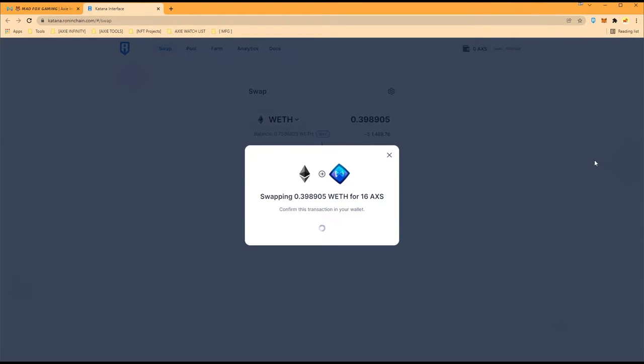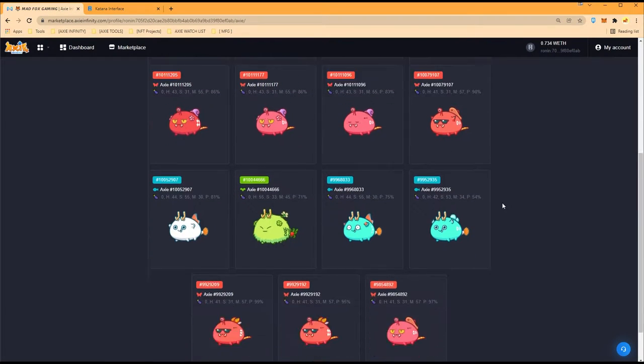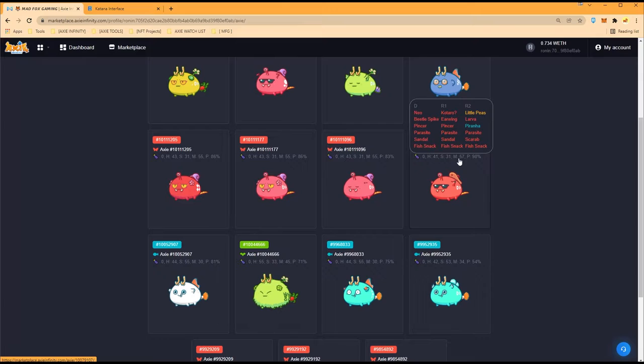We'll convert that, and then the rest we're going to convert to SLP. I did the math on the SLP so as long as we have the AXS we should be good. While that transaction is processing, let's look at our pairs. We can't breed these scarabs together because they're siblings — we're going to have to cross-breed them with a sandal one.